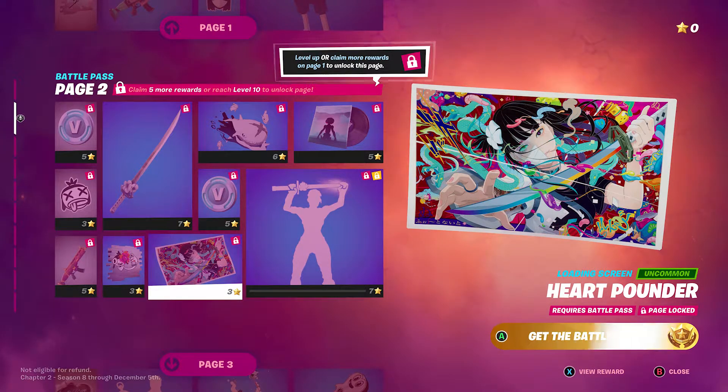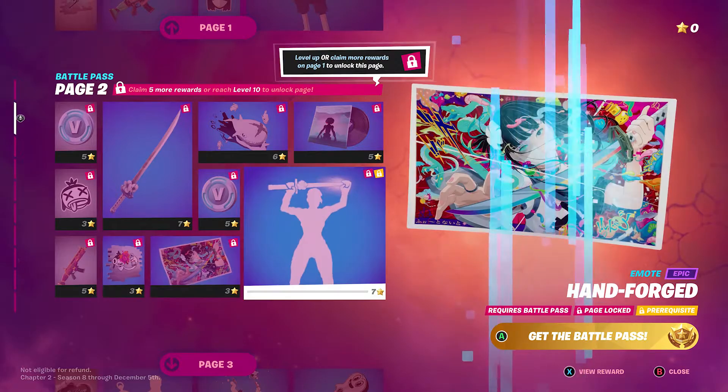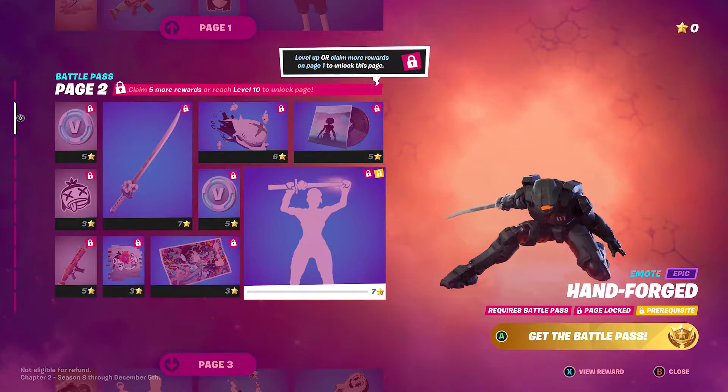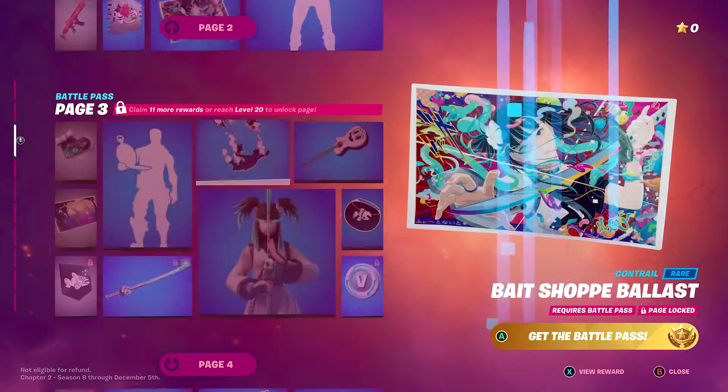We got another loading screen — I'm not sure who it's for, maybe her. We got a katana, or a demon slayer blade. And then — Master Chief! Holy cow, we got Master Chief on page two!